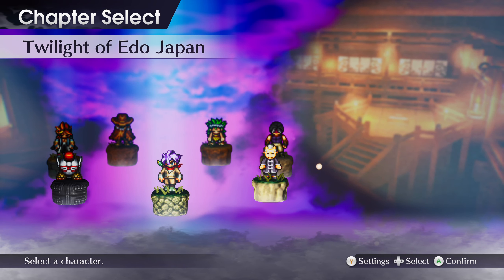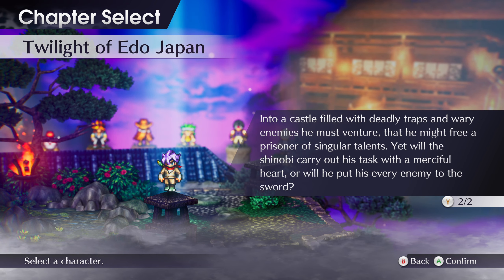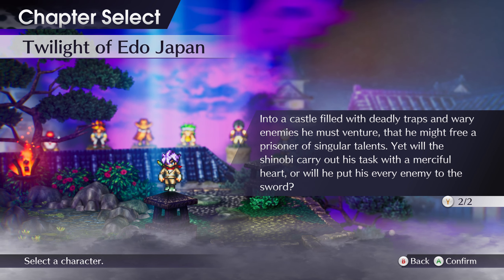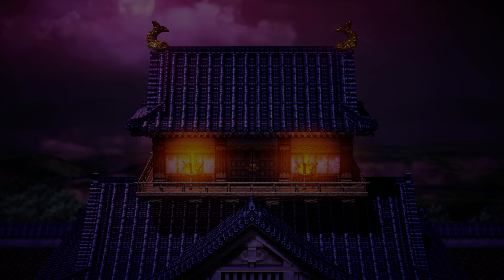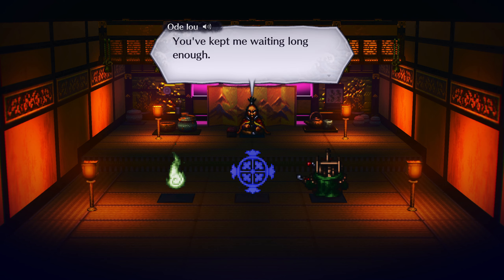I think just to finish this video off so we can actually see some of the graphics, I'm going to hop into the Twilight of Edo Japan chapter. Will the shinobi carry out his task with a merciful heart or will he put his every enemy to the sword? Like I said, you can do a pacifist playthrough or a genocide playthrough. So you can see the character models look pretty pixely and the fire looks pixely, but the walls and the lighting especially look really, really nice. I honestly love this game so much. I've just skipped all the story stuff and man, this looks so good — so much better than the Switch version. I'm playing this at 1440p and the lighting looks amazing.